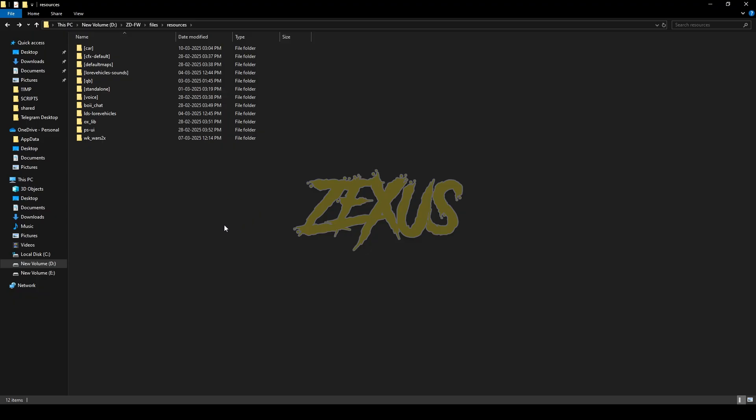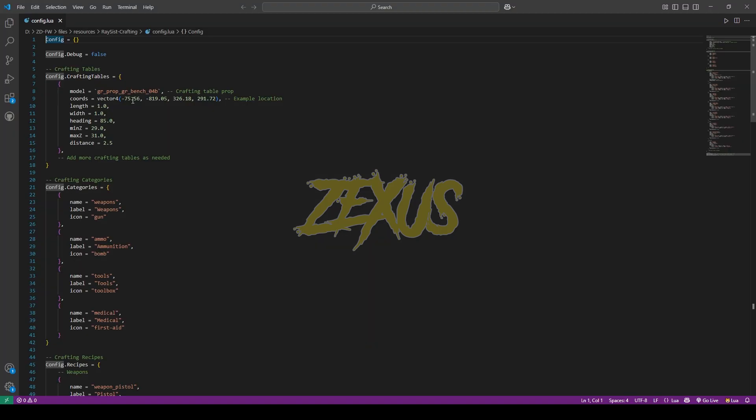After downloading, extract the file into your FiveM resource folder — just like this. Now open the file and open the config.lua. From here we can configure the location of our crafting table.